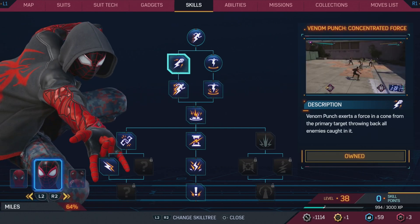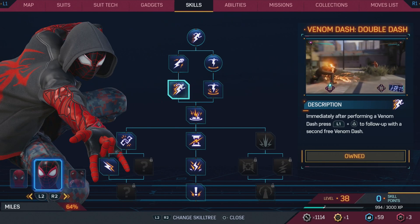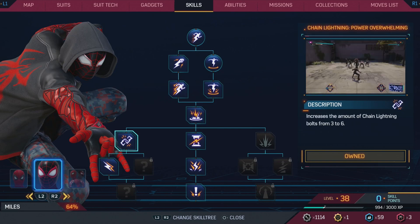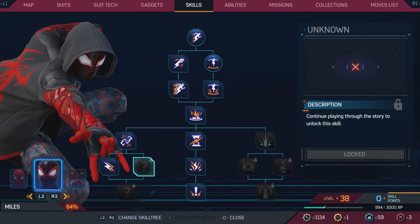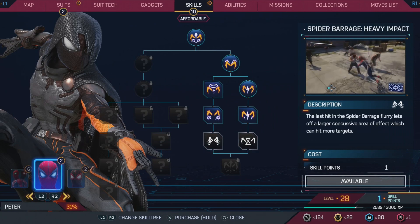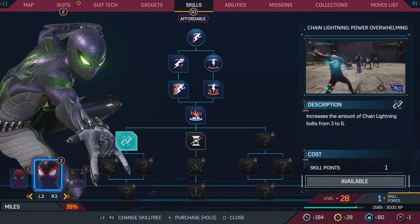Miles is kind of difficult. I'd go left. I've maxed out the whole top part, but what you really want to get to is the far bottom-left: Chain Lightning — Power Overwhelming. That one is really, really good. Chain Lightning is already a great power, similar to Peter's rush ability, but this increases the chain from three to six so you can hit multiple enemies. To get there you have to go through basically the first half of Miles's ability tree. I also maxed out his venom stomp going straight down, but Chain Lightning is the best thing Miles has.